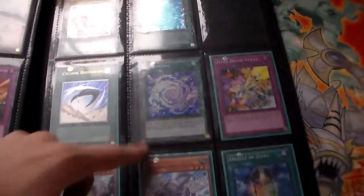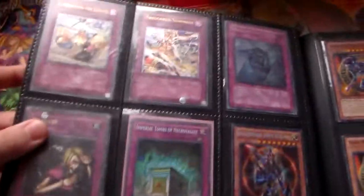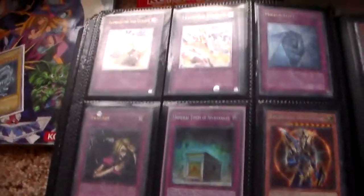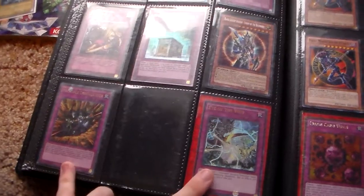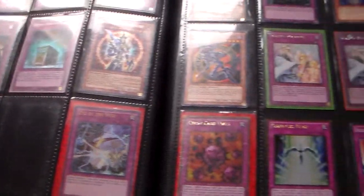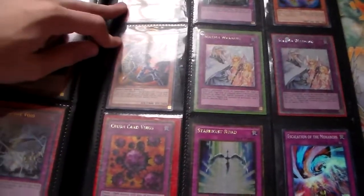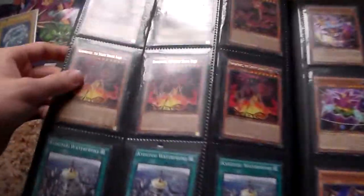And some more ultis — the super Desynchro, some Zephyr stuff, and some more traps — these are ultimates. That's a mega pack Imperial Tombs, that's a secret First Edition BLS. Some ultras from Secrets of Eternity, some gold stuff, that one's platinum. These are both rare — this one's from Battle Pack 2, this one's from Battle Pack 1 — the Demox. And then a First Edition Synchro Fusionist.